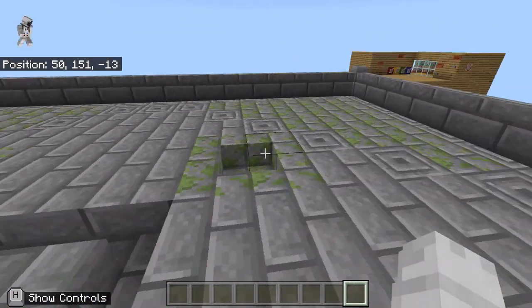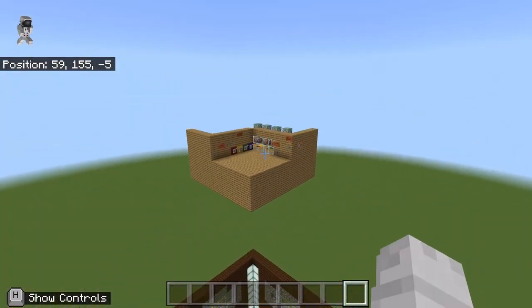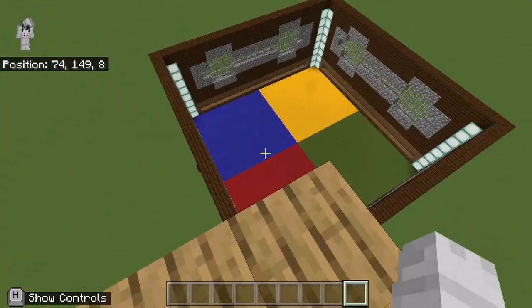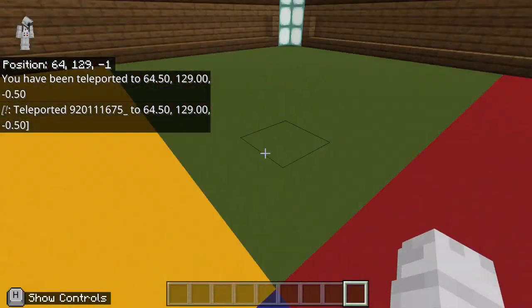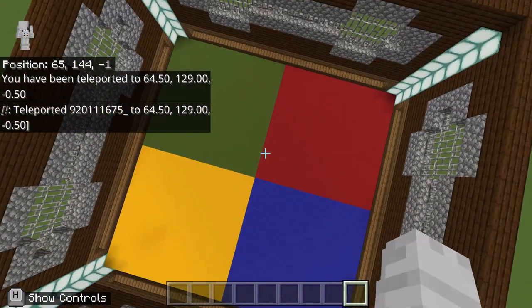Everybody's going to spawn originally in this area. The proctor can fly right over here to the proctor board, and now the arena is set up with several different color platforms. Hitting this button right here will teleport everybody into the arena, which is helpful for getting everybody from the spawn point into the arena.